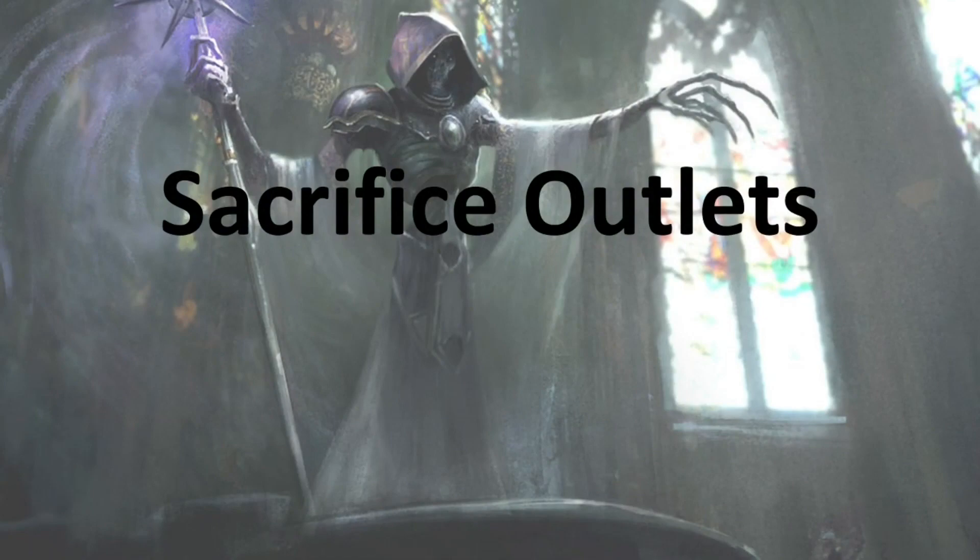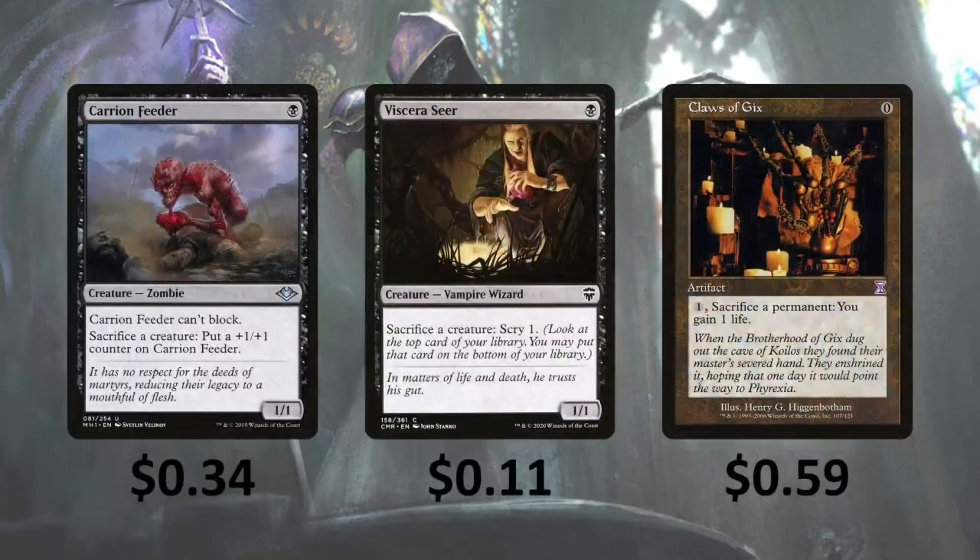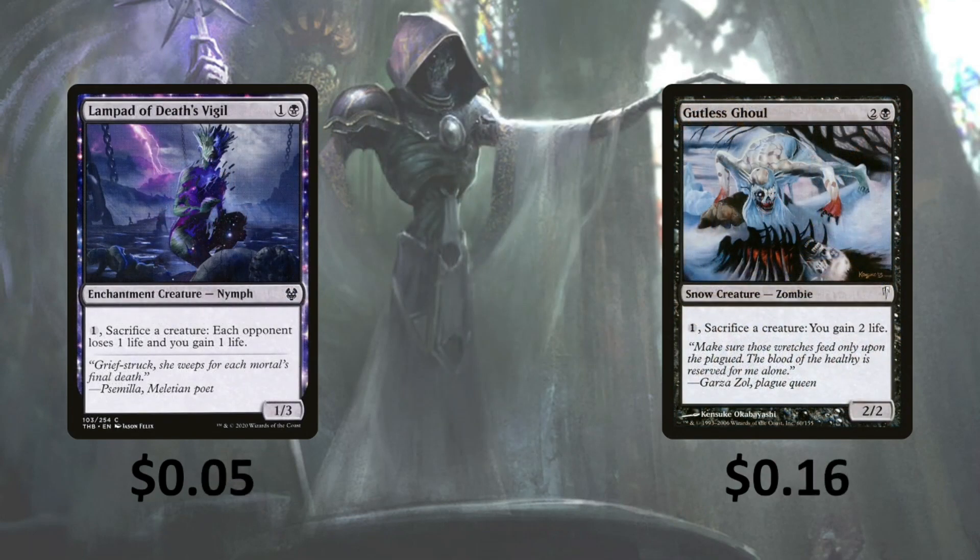Then we have a couple of Sacrifice Outlets for our tokens. Carrion Feeder can't block, and you can sacrifice a creature to put a +1/+1 counter on it — especially useful when we use Lisette to give our creatures Trample. Viscera Seer — sacrifice a creature, scry 1. Claws of Gix — you can pay 0, sacrifice a permanent, and you gain 1 life. Lampad of Death's Vigil — pay 1, sacrifice a creature, each opponent loses 1 life and you gain 1 life. Guileless Goal — pay 1, sacrifice a creature, you gain 1 life. With Lisette, life gain is going to be really helpful.